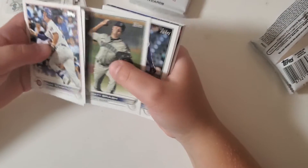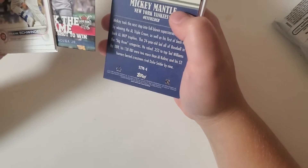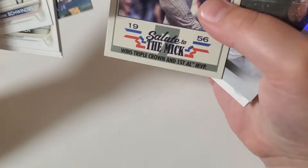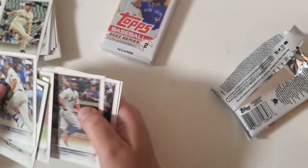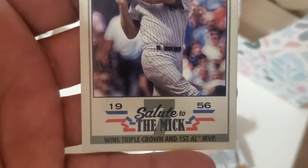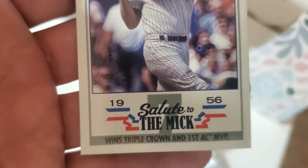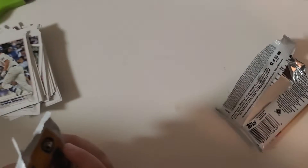I think we're pulling some good rookies. We got the Junior pick — Mickey Mantle. That's the helmet card thing. Mickey Mantle, Salute to the Mech. It's not a helmet card. It just says a Salute to the Mech — who won the Triple Crown and first AL MVP in 1956. It's a Mickey Mantle card. It's cool. All right, this is the Relic pack.